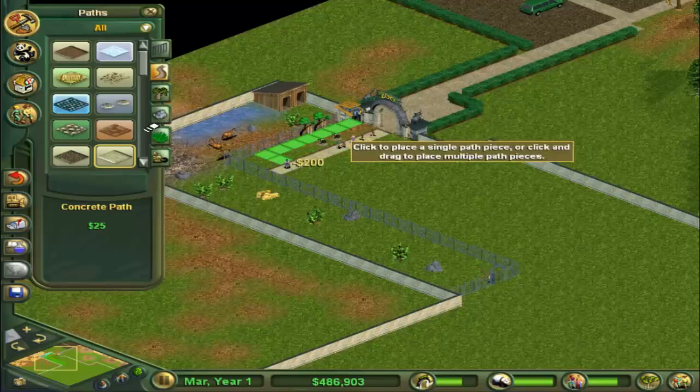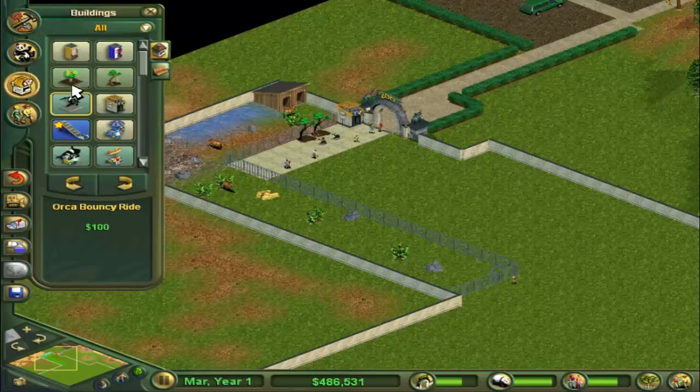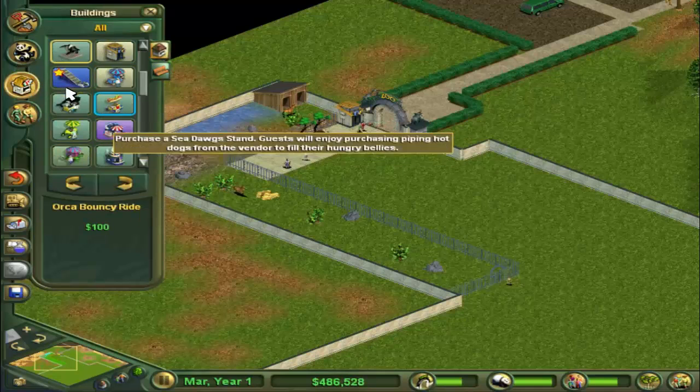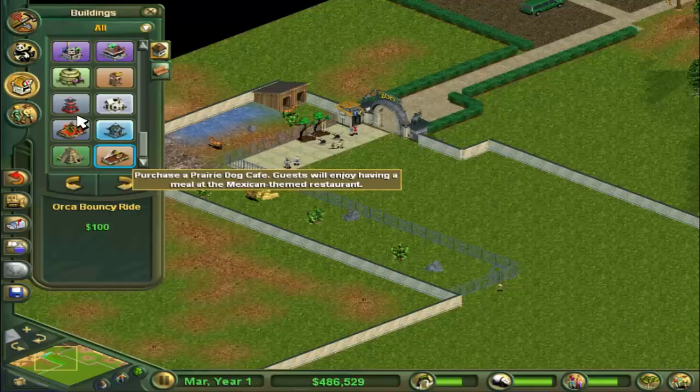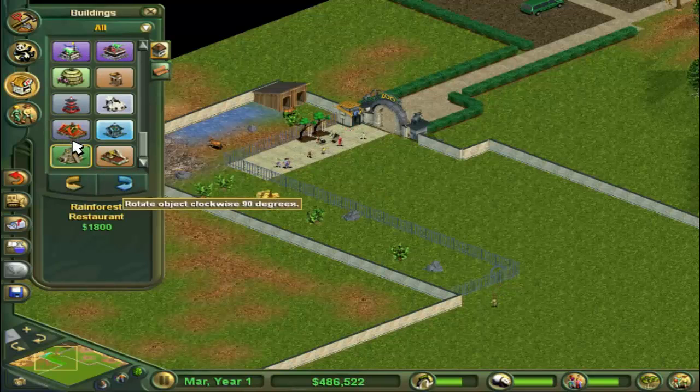We can make it a bit nicer over here with some concrete path, just so it's nice for the guests to come and enjoy the zoo. We can also add the restaurant here — the Rainforest Restaurant. We're going to go with that one, just making sure the angle is correct.